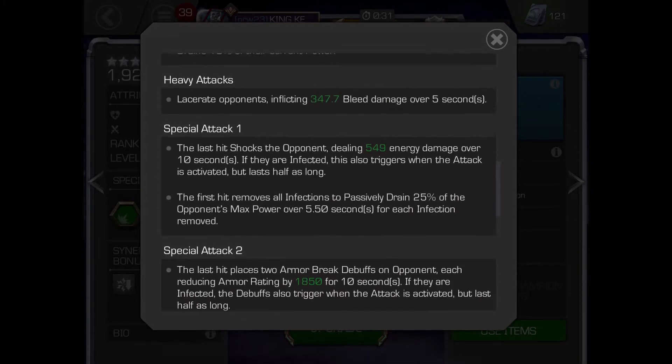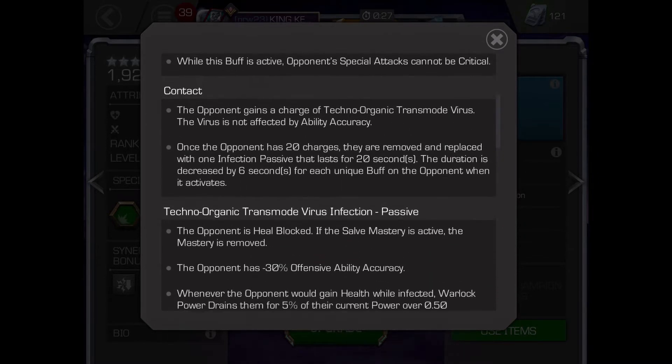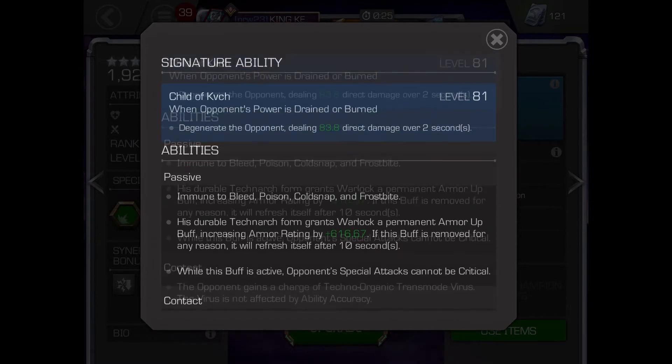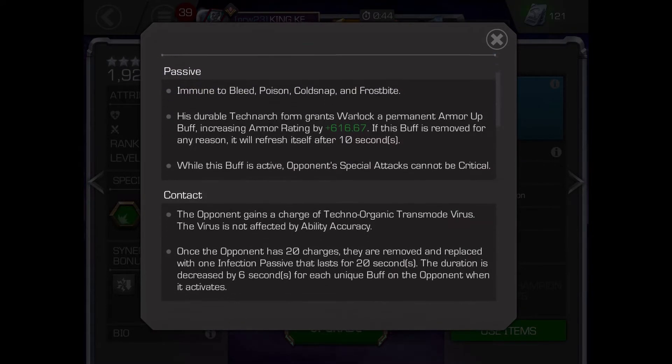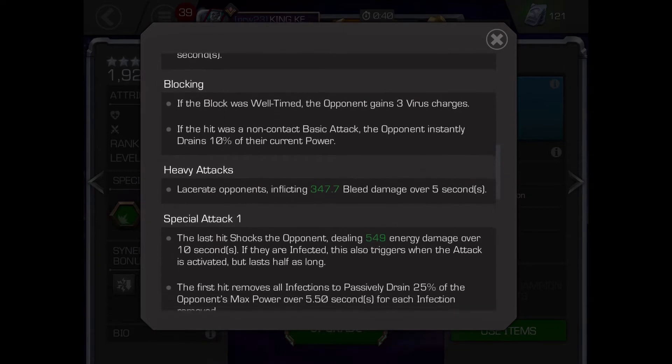On heavy attacks Warlock inflicts the enemy with bleed. The special 1 will shock the enemy. The special 2 inflicts 2 armour break debuffs lasting 10 seconds, and the last hit refreshes one infection.